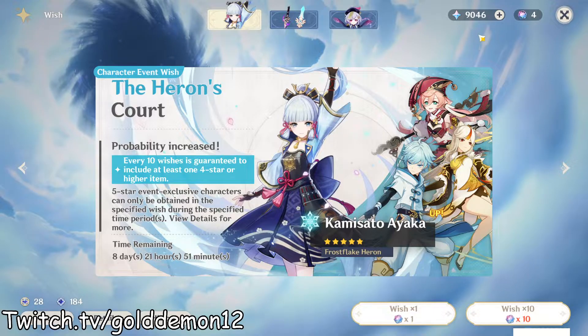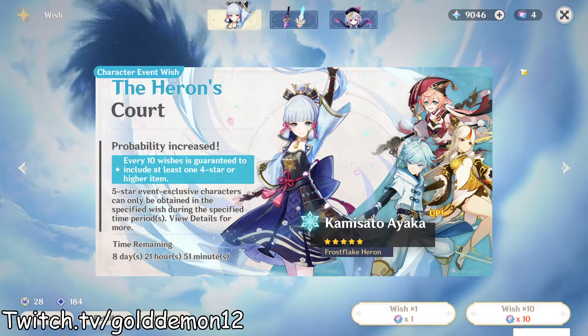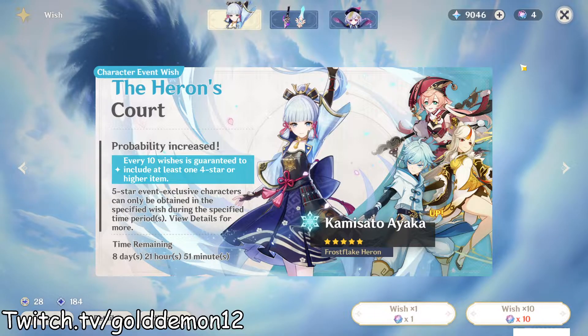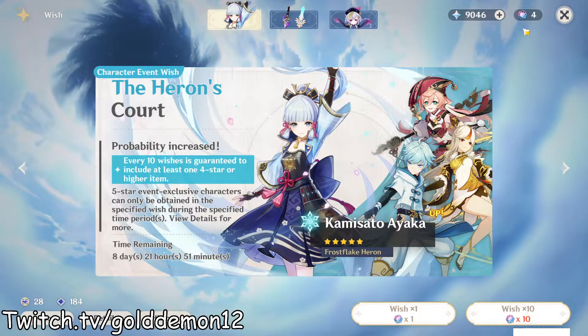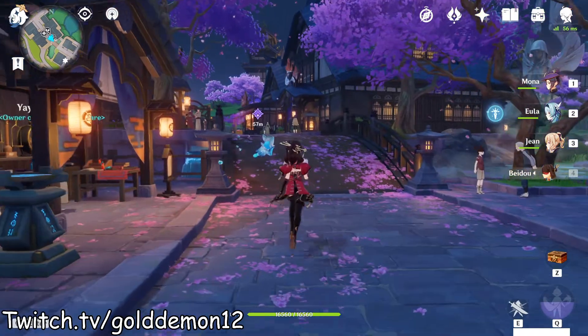Currently I'm sitting at around 9k primo with 4 extra fates. Today the shop actually resets, so maybe I can get a few more. What I'm actually probably going to do is wait for the next banner, hit a multi, and then see what I get. Hopefully I can get the shop cleared out so I can have some extra in time for Baal.